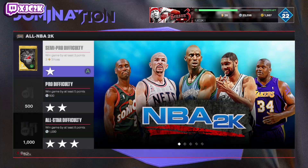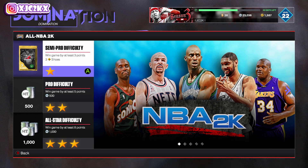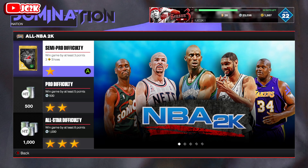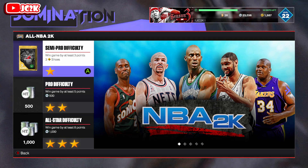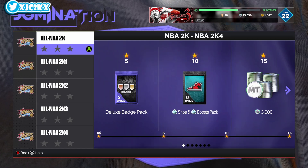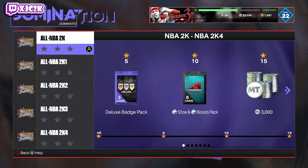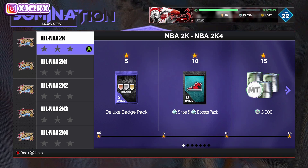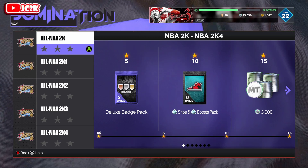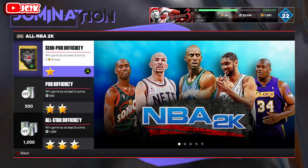Each game looks pretty rewarding — 1,500 additional MT plus the 5,000 MT cap you can get per game, so you're looking at a maximum of 6,500 MT per game if you play them out fully. On top of that you get an additional 3,000 MT per position per division, plus a bunch of badges per division, plus a diamond shoe and five diamond shoe boosts per division.